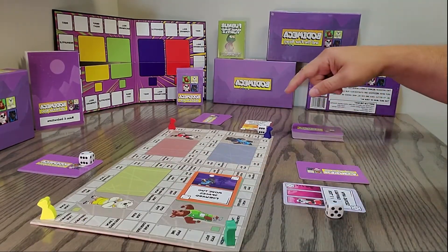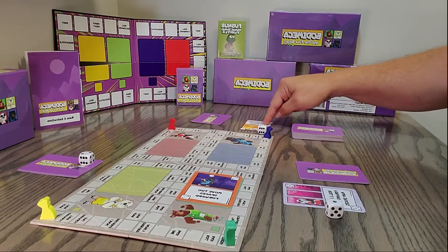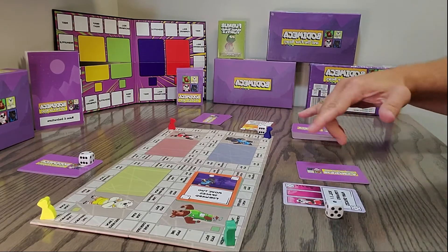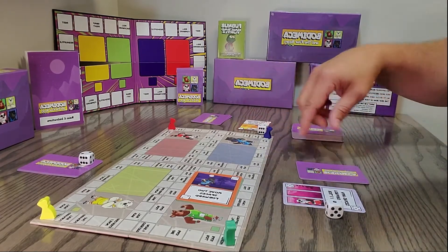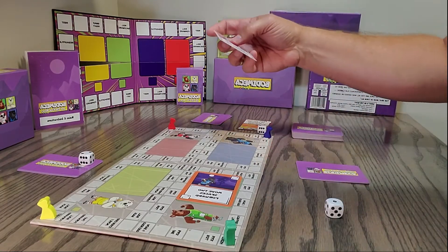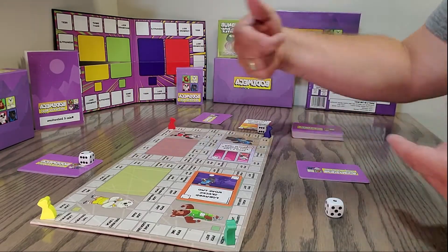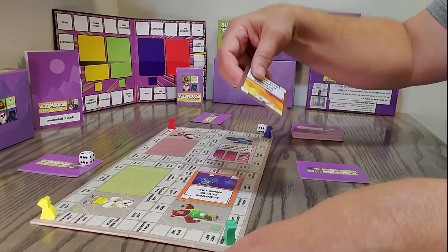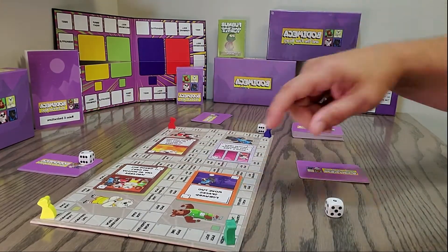The second person to go picks anything they want — they choose 'roll and move forward that many spaces' and place it on themselves. The remaining two players had the same cards, so they just go ahead and place them simultaneously.